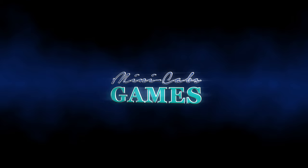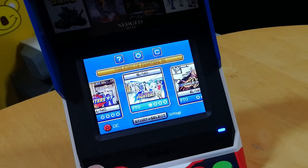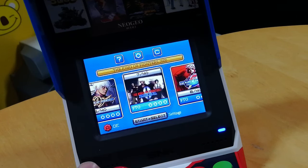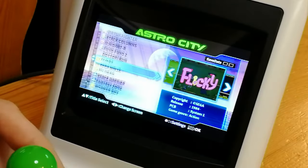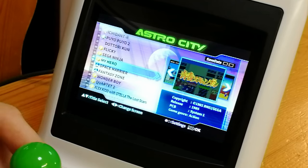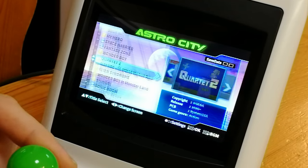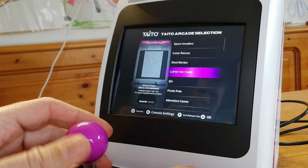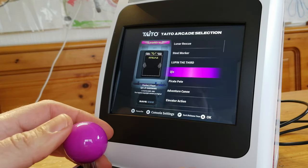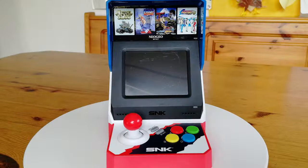Games. The Neo Geo Mini has 40 games, and not one of them is a stinker. If you want fun games with great pixel art, look no further. The Astro City Mini has 36 games from the mid-80s to the mid-90s — there are some great titles here, but also some questionable ones. The Egret 2 has 40 games ranging from the late 70s to the mid-90s, but the selection is very hit and miss. Taito have left out many essential titles. The winner: Neo Geo Mini.